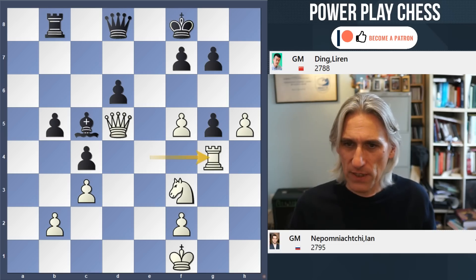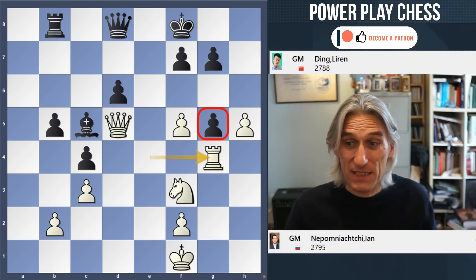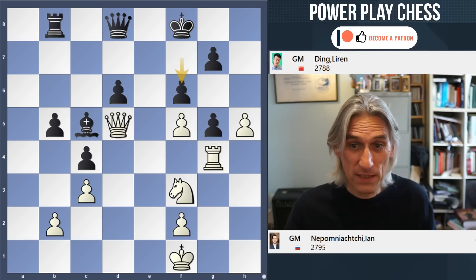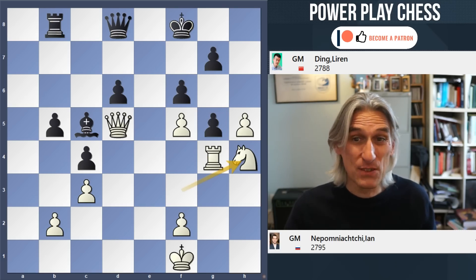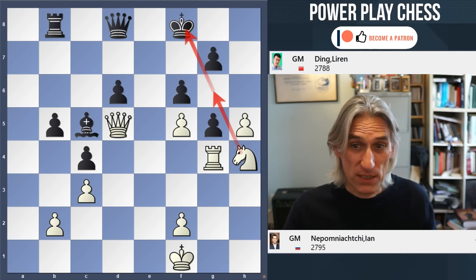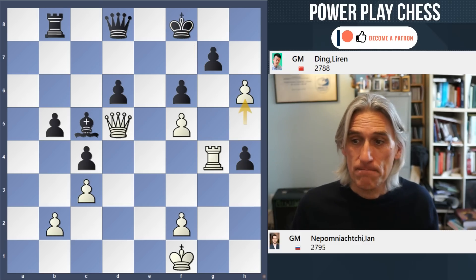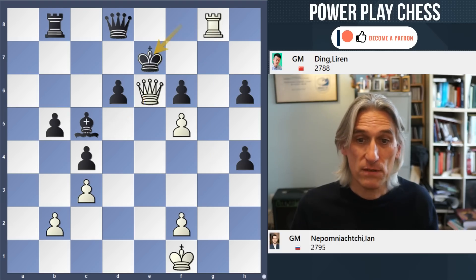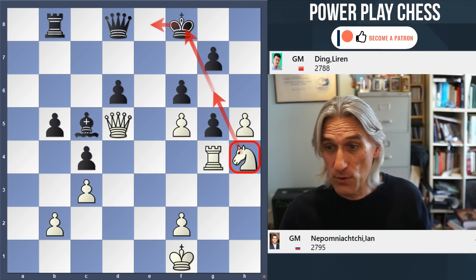Black would like to be able to defend that pawn. Ding did not do this — why? Because after f6, here's a lovely move: knight h4. This is absolutely crushing. You can see the knight wants to come in to check the king out in the middle — that's fatal. And if pawn takes knight, h6 is a winning move. If pawn takes then check and mate. There is really no defense after knight h4 — that's a zinger, great move.